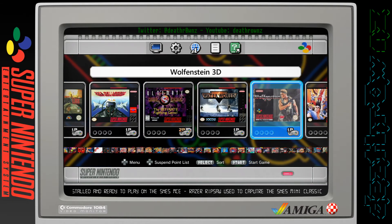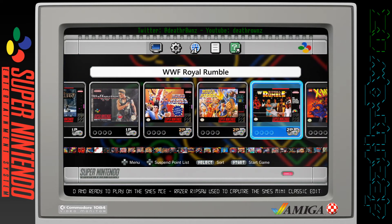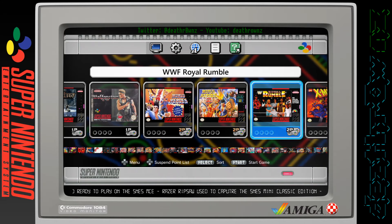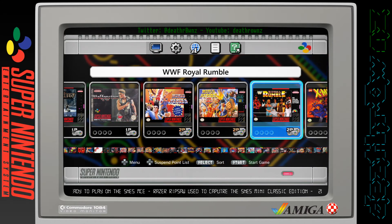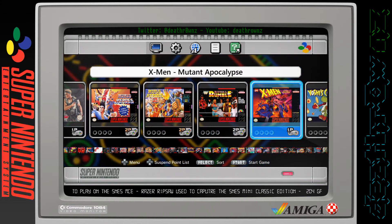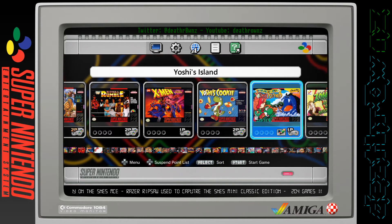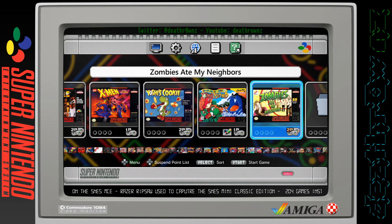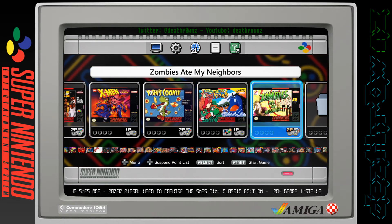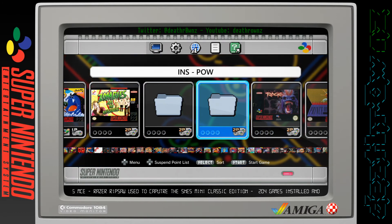WWF Royal Rumble - and this is the only wrestling game I've got on there due to glitches within the graphics so I haven't added them in. X-Men: Mutant Apocalypse, Yoshi's Cookie, Yoshi's Island - another one of the included 21 games. And Zombies Ate My Neighbors - now that would piss me off because I like my neighbors. And that's pretty much it.